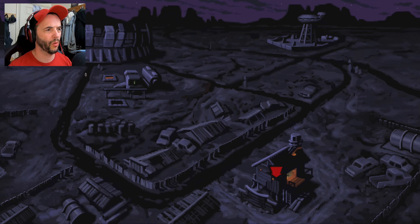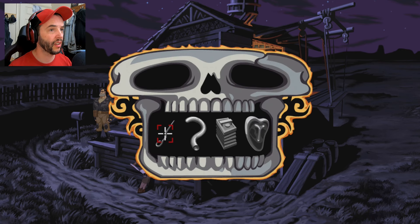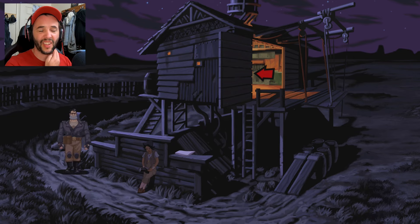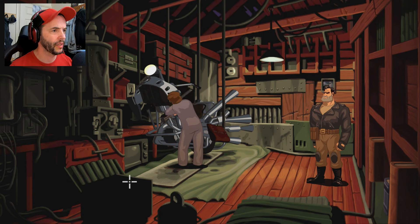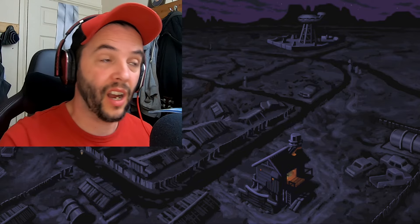I didn't check this mailbox - let's check it. What did I get? I just opened it. Let's go back into this little garage bit and see if there's anything else we're missing. I don't think there's anything else in here. I'm a little stumped - I can't go up there because it sets off an alarm, and I don't know how to get in here.